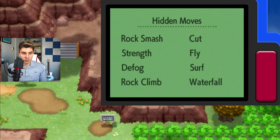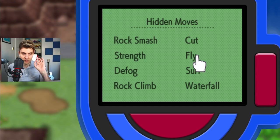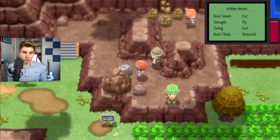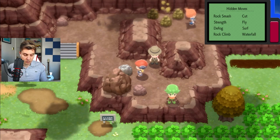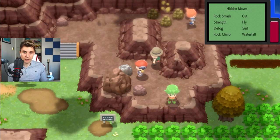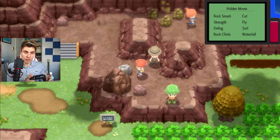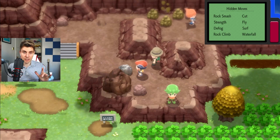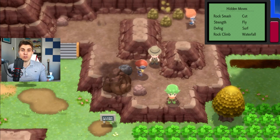The next step is to have your Poketch app open. You want to have the hidden moves app open in the Poketch, and you want to have your cursor over the fly option in the menu. What we're technically doing is going to push the boulder and open the Poketch at the same time. Then once we've done that, we can get into the map screen and see if you've got the glitch working.